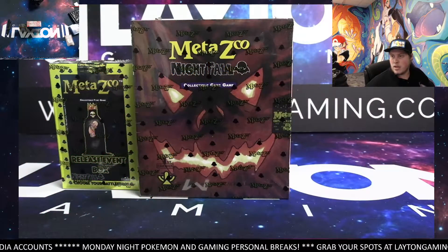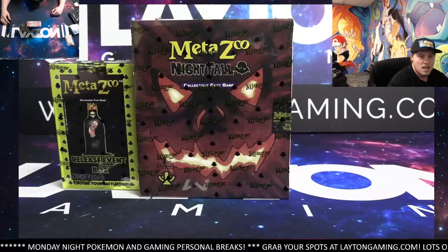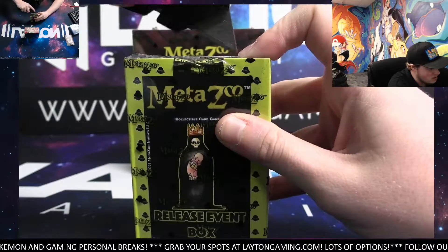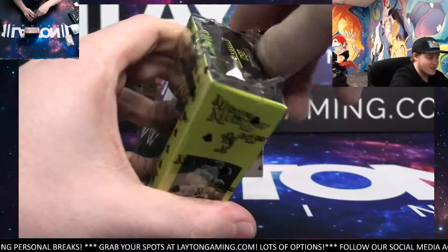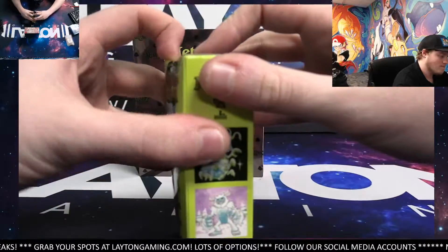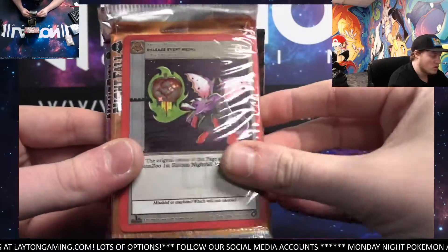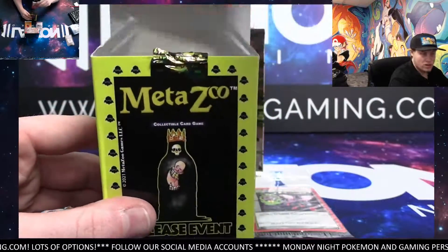How's it going everyone, Caleb here with Latent Gaming. This time for Jerry H we've got a spell book and a release event box — best of luck man. MetaZoo Nightfall, let's start out with the release event box. This is going to have three packs, the promo will be the release event medal, and you're also going to get a promo at the front of that deck. There's the packs and the rules book.